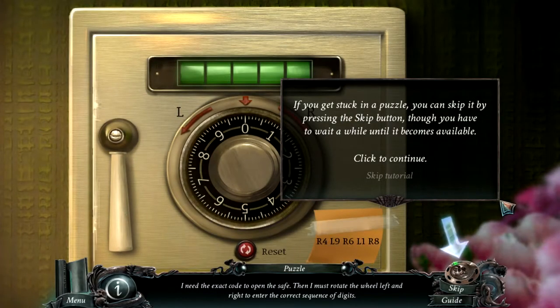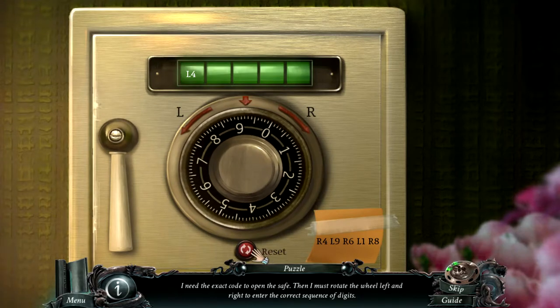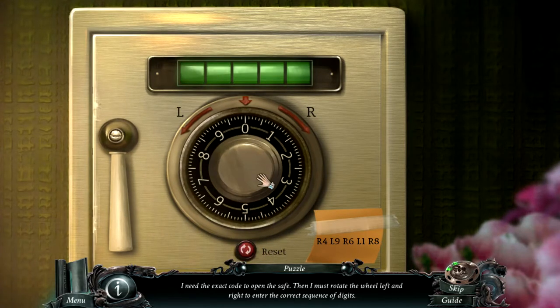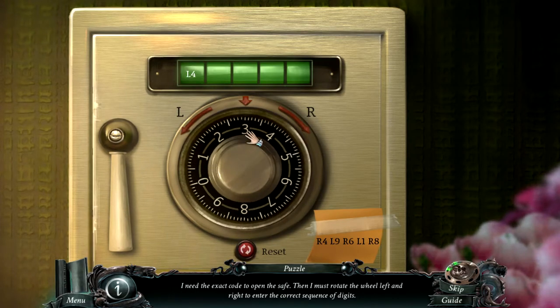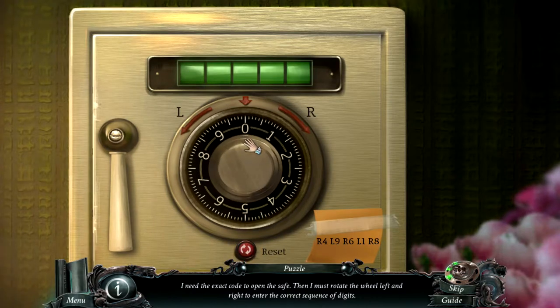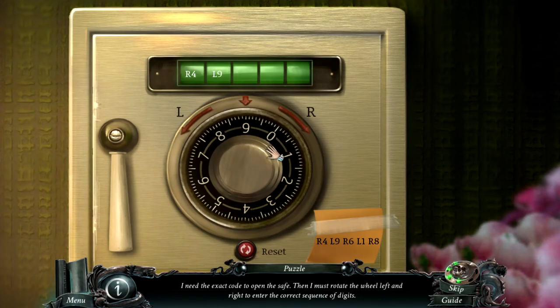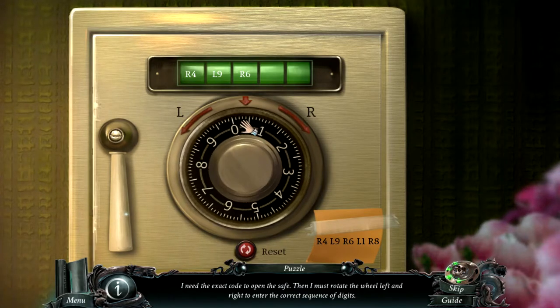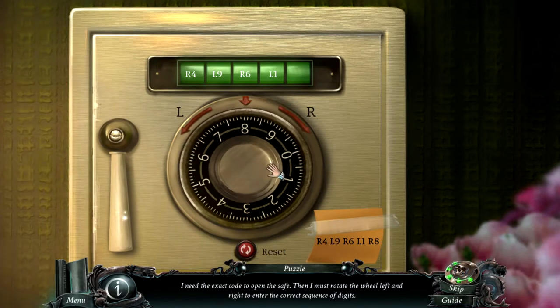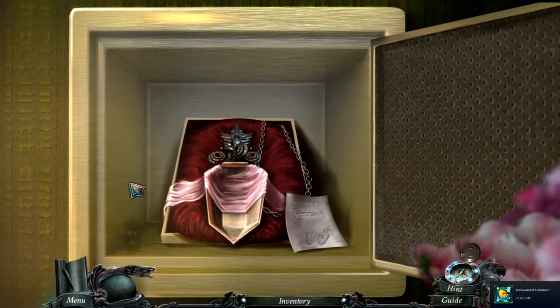Now we got the code. If you get stuck in a puzzle you can skip it by pressing the skip button — but I don't want to do that. I want to do the puzzle myself. R4, then L9, R6, L1, and R8. Got it! And we got an achievement because we did it within a minute.